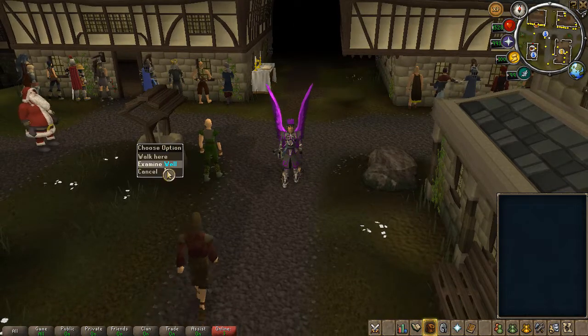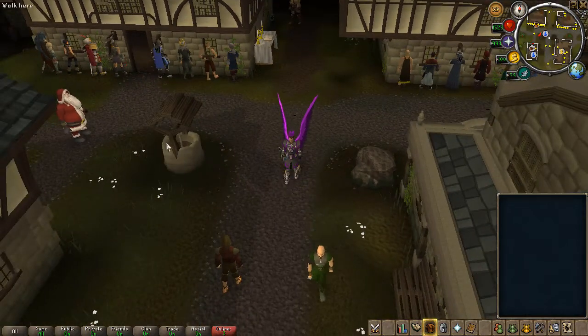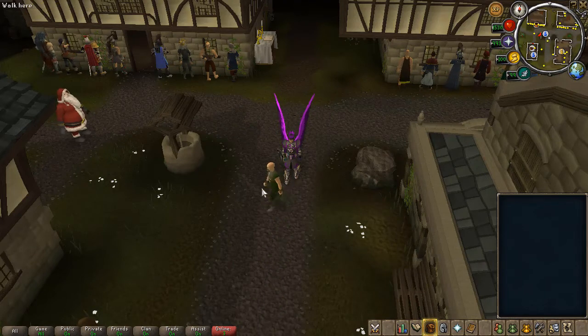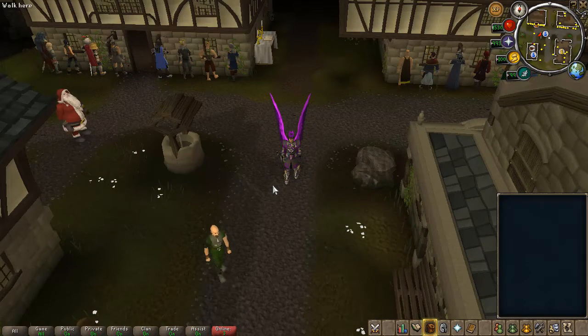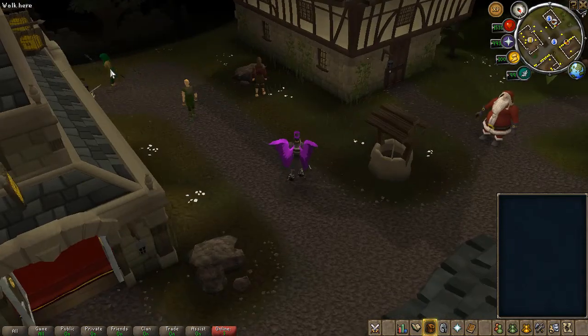We are also working on a well right here — this will become a well of goodwill where you donate some cash in return for double experience and a bonus drop rate for the whole server. That should be done in one of the next updates, later on this month.